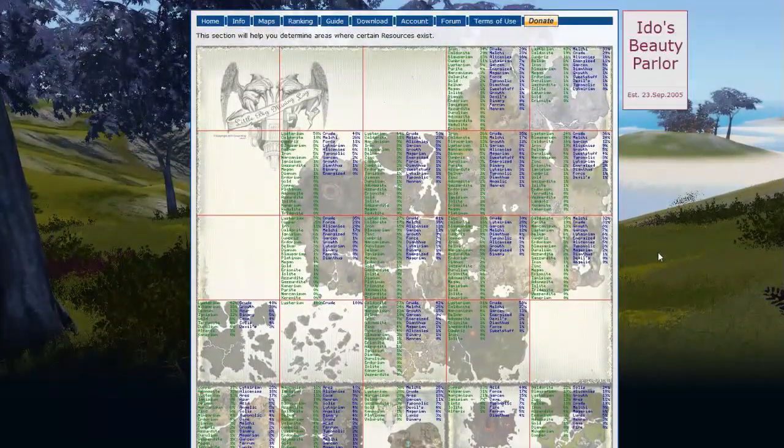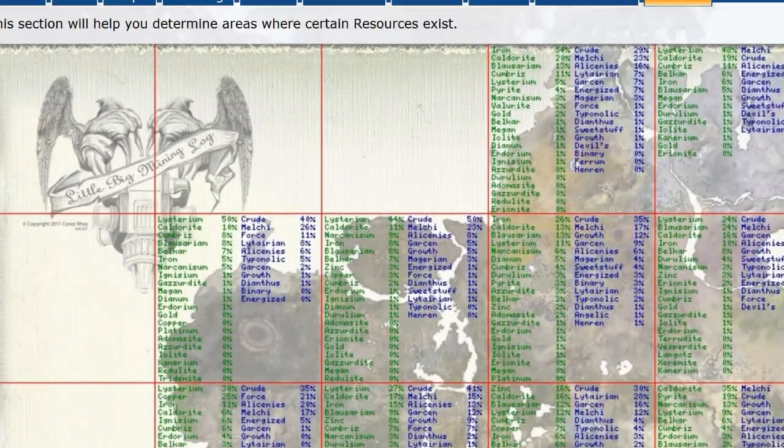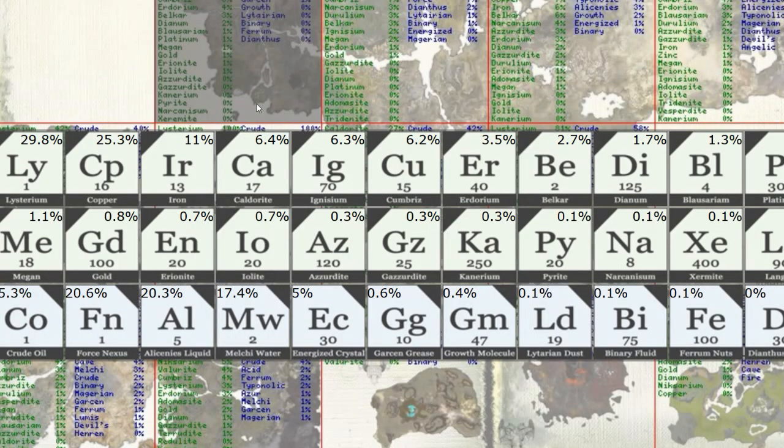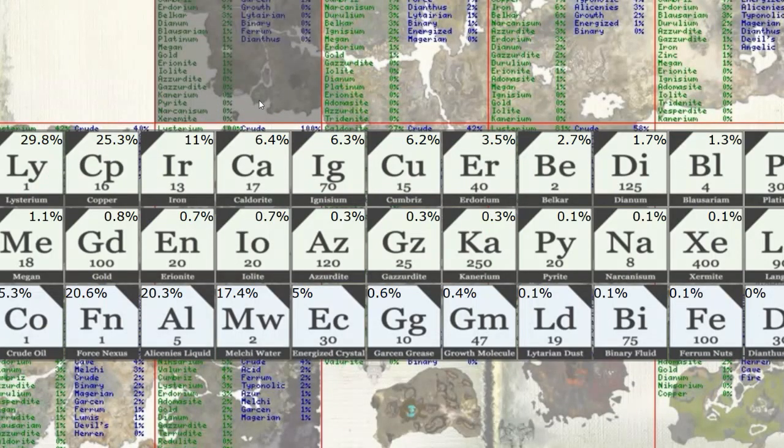One of my favorite things is I see streamers and YouTubers all the time going and looking for listerium and oil. If you look at the Atlantis Archipelago, you can see — listerium and crude oil. Those are the only resources you can possibly find there, 100%. And people are always saying 'I've got to go find oil,' and they don't go mine on the archipelago. Why don't you just go there? Because that's all there is there. That's just one example. If you were looking for something like blisterium or melchi, this map will tell you exactly where to find it. For Calypso, that is an amazing resource.